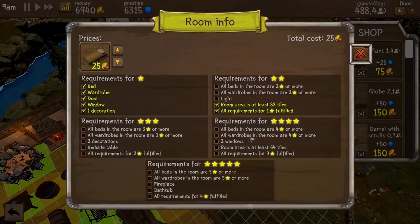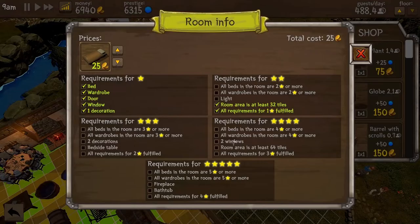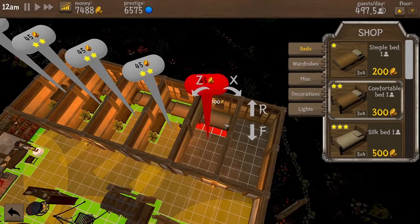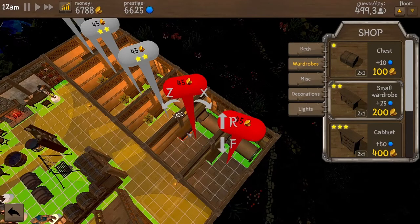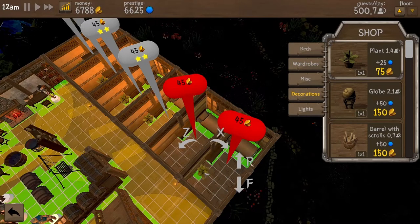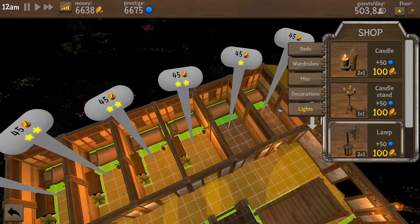Let us now make six rooms. We have three rooms — each room costs 32,000. These include a two-star bed, a two-star wardrobe, one decorative item, and one light. The price for each room is now 45 coins.